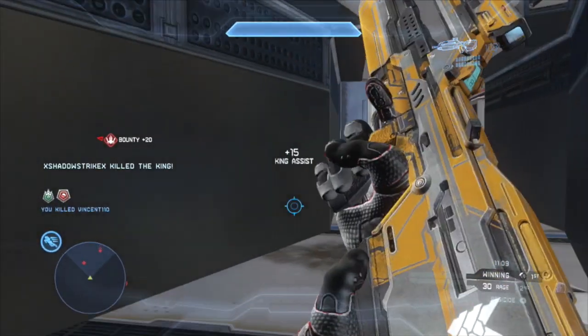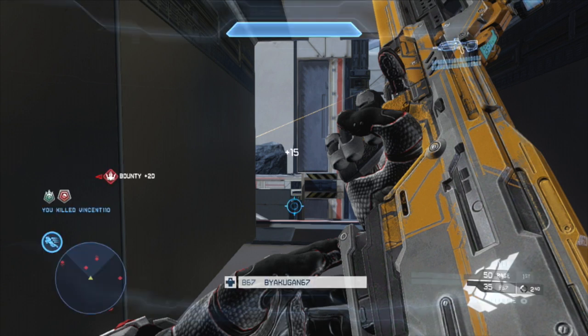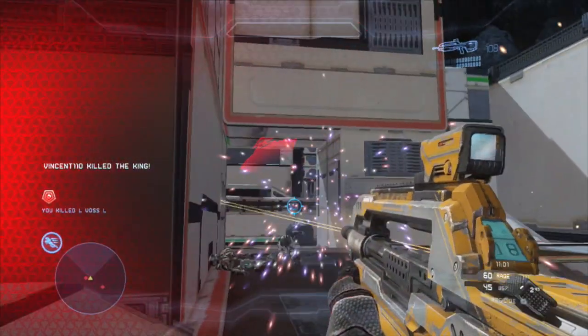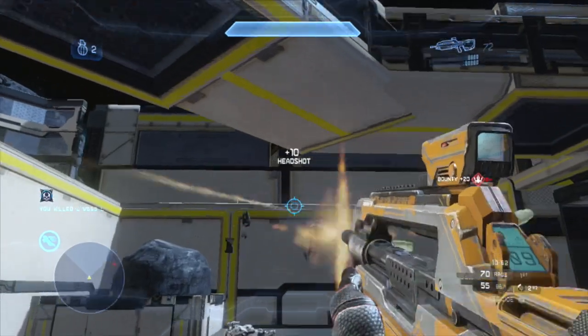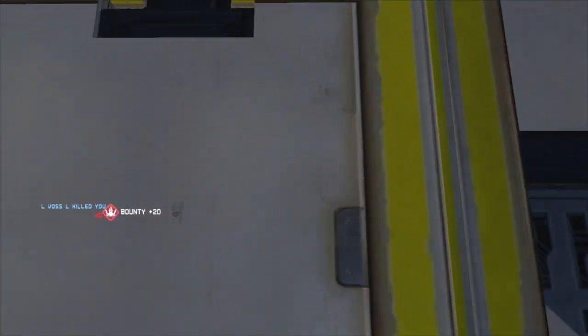Now you should be going for the king with all your might. You see that the king died — you got the king assist. For those of you who don't know, when you assist a kill on the king, you get five actual points towards your score. That's why he has 35 score right now. By Akugan, you do need to push through and try to kill this king. You retain full shields here. I do like how you wait around for this guy to drop down and kill him, but unfortunately this guy comes up behind you — that's always going to happen when you're bottom-middle. Especially in Regicide, when the king is located towards the bottom center of the map, you're going to get flanked. Good shots on the boss, but it's a really bad grenade there, and boss comes out and just completely cleans you up.